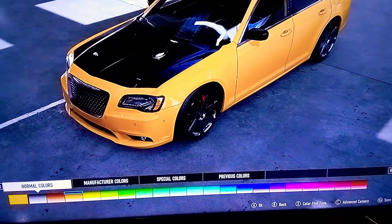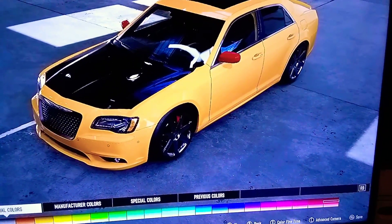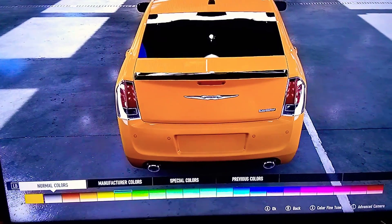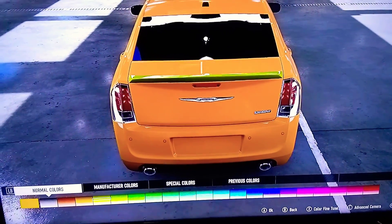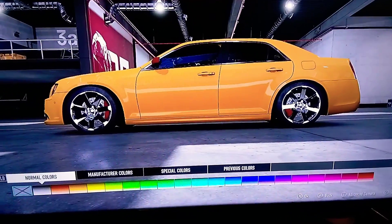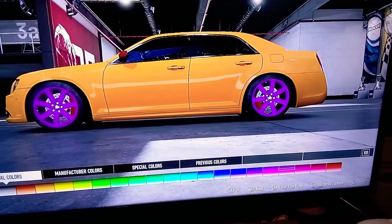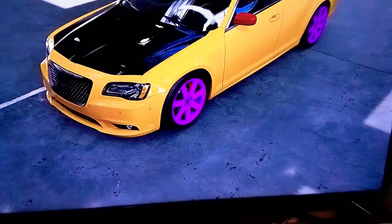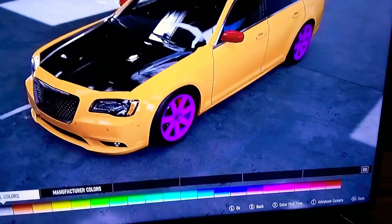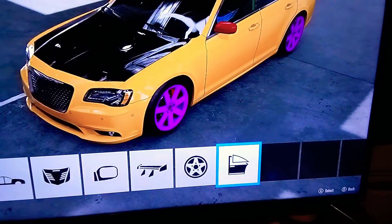Next you could do the sides of your mirrors — you can do any type of color. Let's do red. You can do the rear, or even different colors that you customize — the spoiler and stuff, and the rims or the hubcaps. Let's do purple. It's like I'm making Fast Lane! All right, let's do this one. And there we go — that's it.